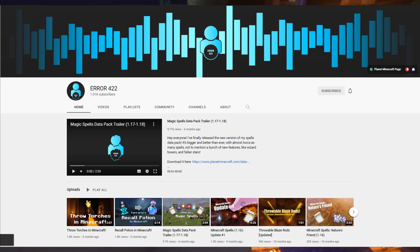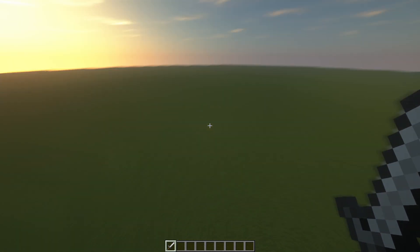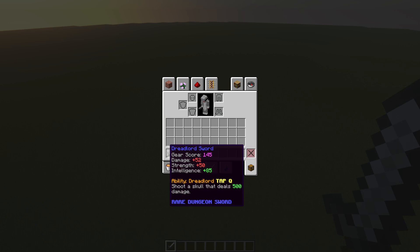Big thanks to Error_422 on YouTube — he is very good with commands. Now, here is what the Dreadlord Sword looks like. It is very clean; it doesn't have any enchantments, reforges, or anything like that. That's just my preference — I like to have it clean. But if you want it with enchantments, please let me know in the comment section.